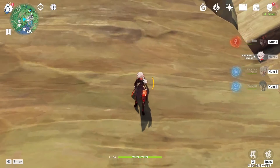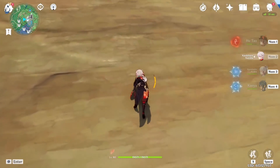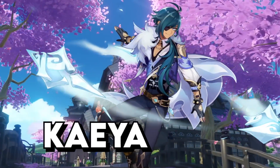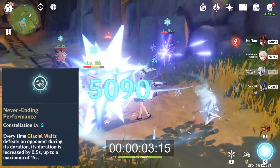Kazuha can jump off a wall, then skill, then attach back to the wall, allowing him to climb extremely high heights while being stamina efficient. Keqing's C2 doesn't need to actually land the kills to increase the duration — the tooltip is a little bit misleading here.